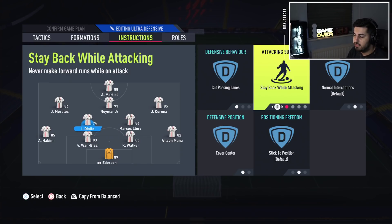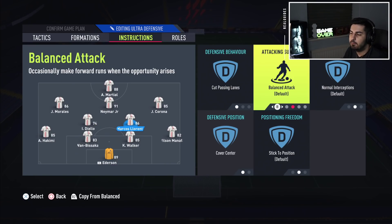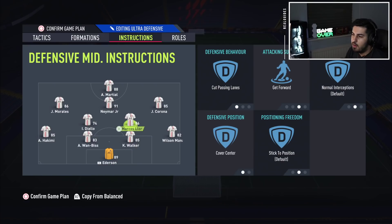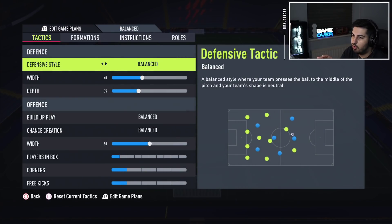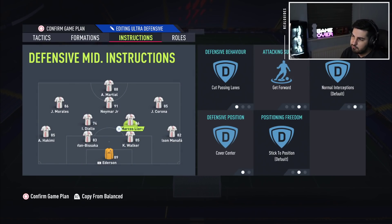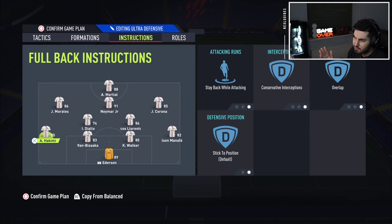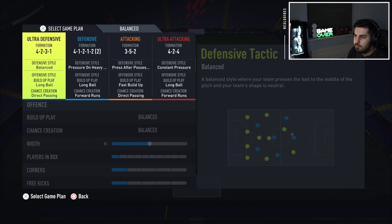Both CDMs should be on cut passing lane, stay back while attacking, cover center. If you want to make it more attacking, you can put the most attacking CDM on balance or get forward — but bear in mind this is your ultra defensive formation, so be smart. Think about how good you are with defending. Left back and right back on stay back while attacking, conservative and overlap. You want them making runs on the outside but standing their ground most of the time.